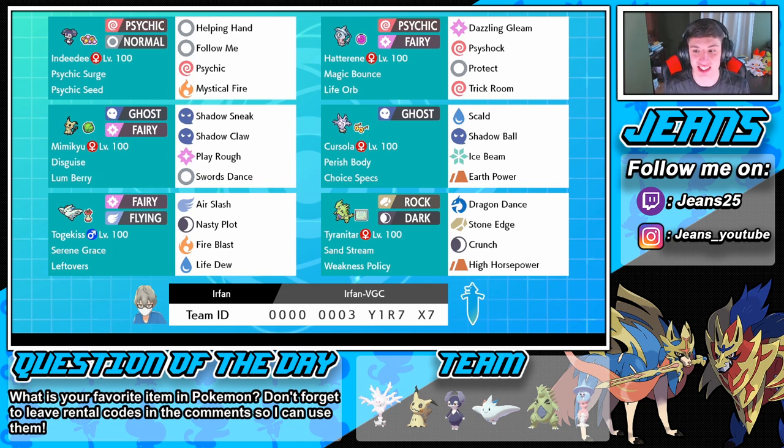Then we got Tyranitar with the Weakness Policy, who has been running well in season two - definitely a strong Pokemon with Sandstorm, Dragon Dance setup, Stone Edge, Crunch, and High Horsepower. Guys, if you'd like to use this team yourself, the rental code is at the bottom of the screen. Also, let me know for the question of the day: what is your favorite item in Pokemon? For me, I really love the Choice Scarf because people think they're going to outspeed me and I'm just like nah. I'm actually really happy to use this Cursola team - I haven't used it before and I'm just hyped for it, so let's get into these battles.